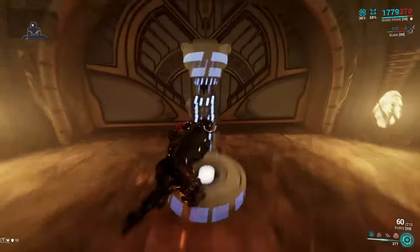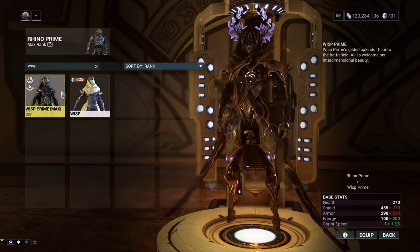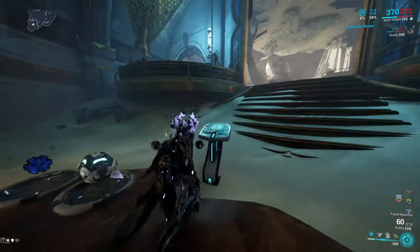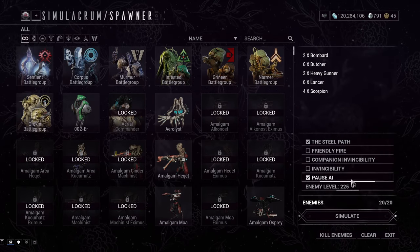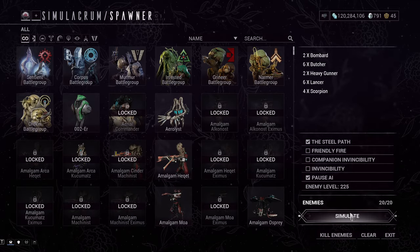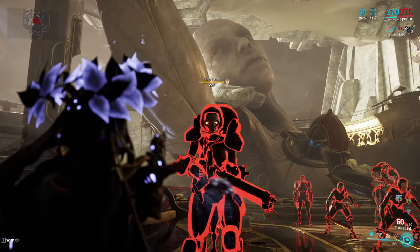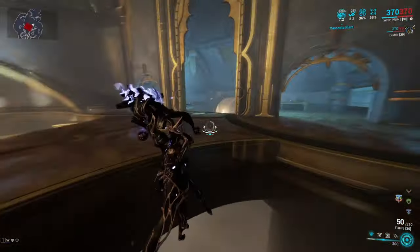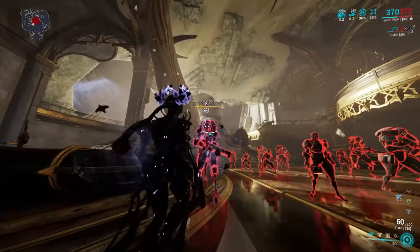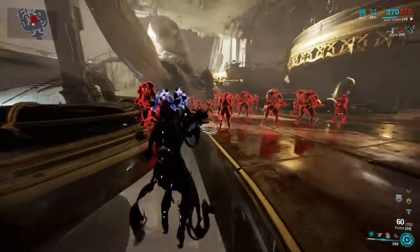Let me show you the damage. I usually use the Furious with my Wisp because Wisp and Furious sounds very good together. I'll show it on a Grineer battle group — pausing AI so I can demonstrate the Incarnon form charge. Look how fast it charges — that took less than 10 bullets, basically less than one second. That's how fast the fire rate is.